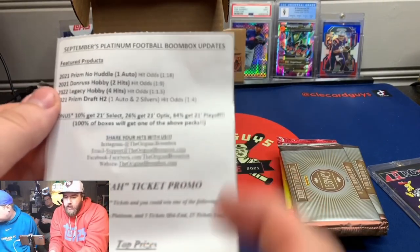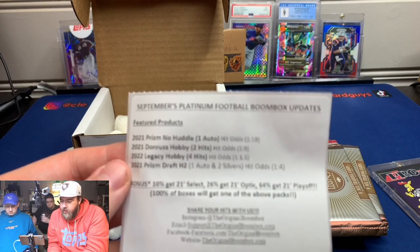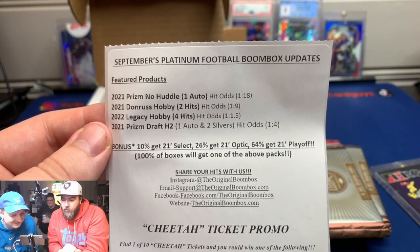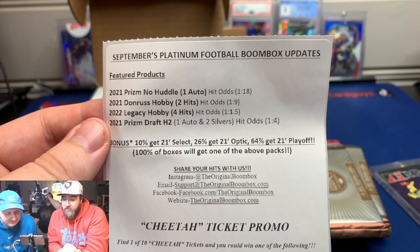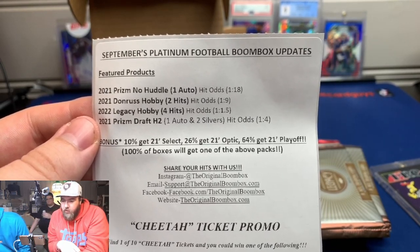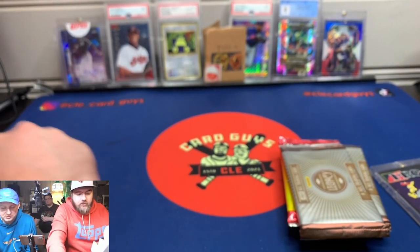Hit odds for each of these: No Huddle has one auto in the box, so it's one in 18 hit odds. Donruss hobby, we got a one in nine. Legacy, one in 1.5 — so we have two, and we should get at least one hit from that. And Prism H2 draft, one auto and two silver — one in four should have a hit by those standards.